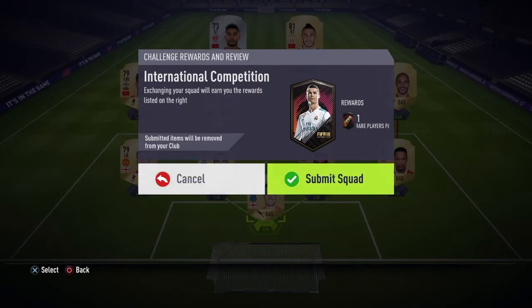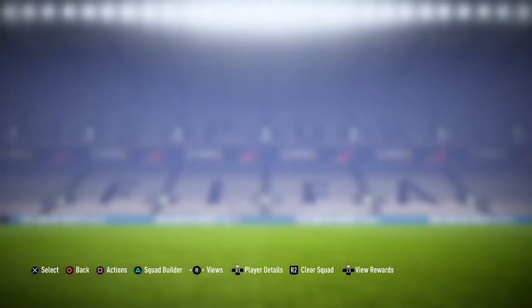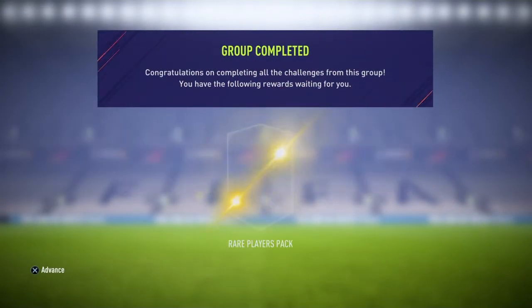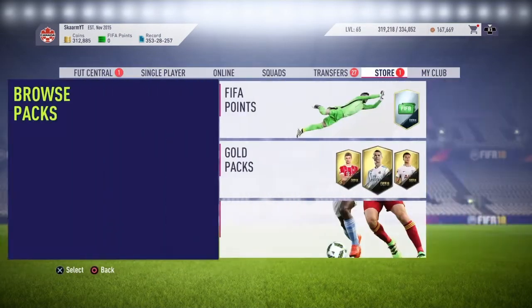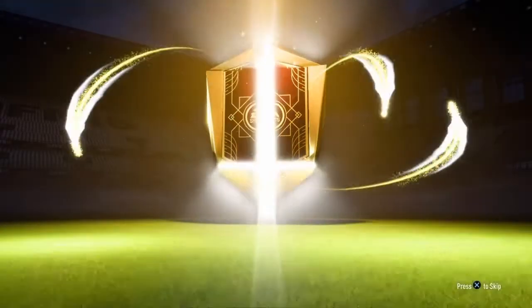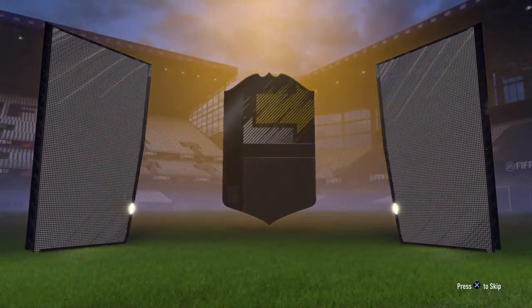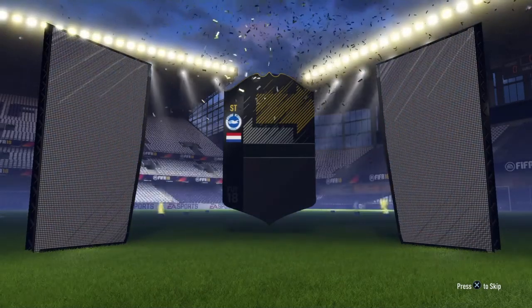Other than that, that is going to be the SBC. I'm going to submit it and see what I get in the pack — hopefully something good, probably not. Once again, it's only 15,000 coins to get this 50,000 coin pack, so I think it's really worth it, especially since all the Team of the Seasons are in packs and all the great special cards — you have a good chance of getting any of these great players.